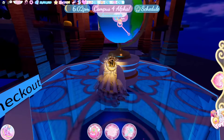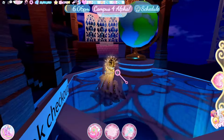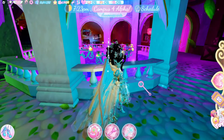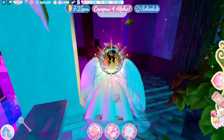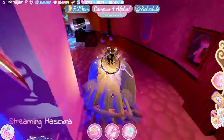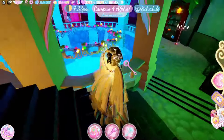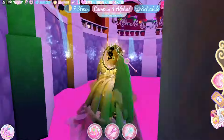Then we have a whole basketball court — I think this is pretty cool, we've never seen this anywhere in Royal High. Absolutely adorable. And underneath the court there's a little garage thing with surfboards under here.